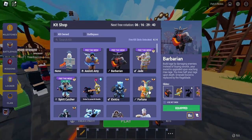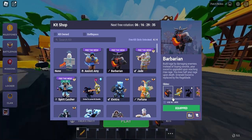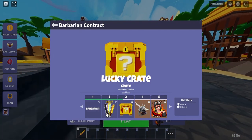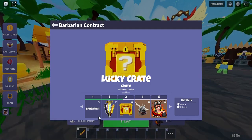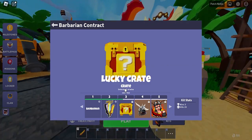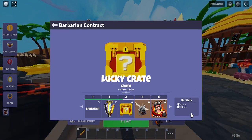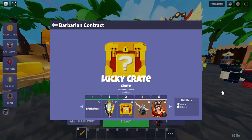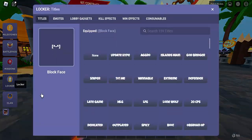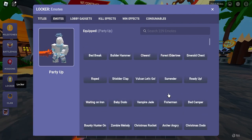At the start of the recording I forgot to record the intro, so that's why you see me already on the map. I already got the Barbarian title and the emote unlocked, but unfortunately we didn't unlock the lucky crate yet — we need 10 wins as Barbarian. We'll try to get more kills and wins. For now, let's go to the locker and equip the Barbarian title and emote.